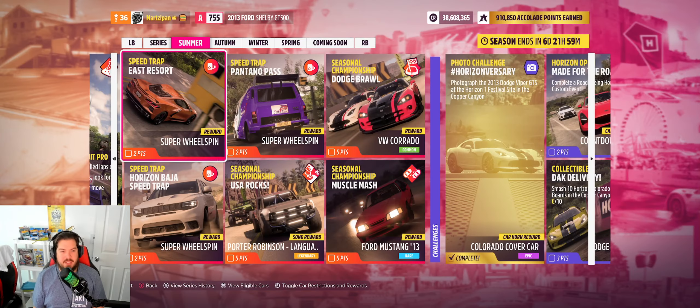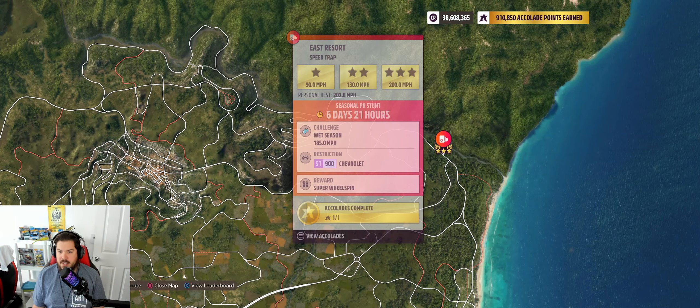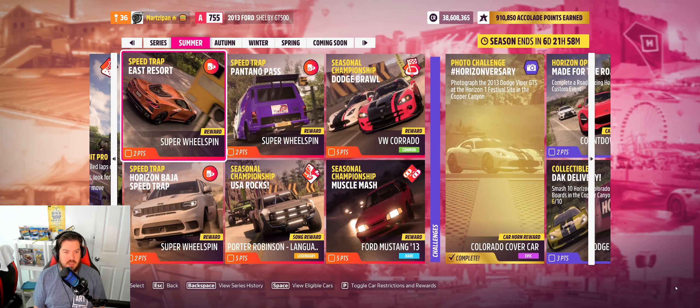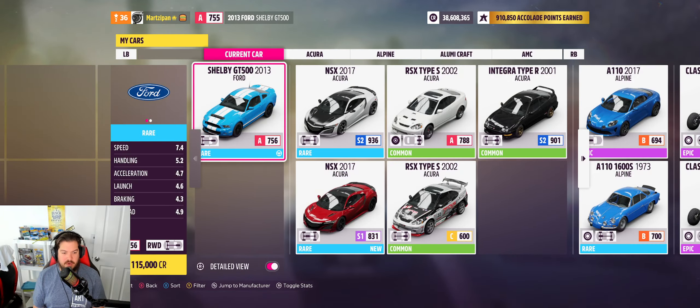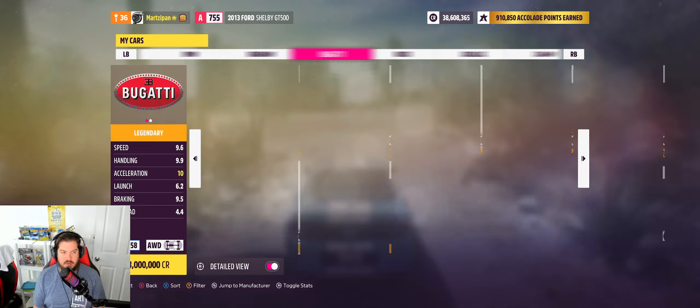Welcome back to the channel and welcome back to the new festival playlist. In this new series we're going to be doing the PR stunts — all speed traps — three of them in this video. So let's start with the first one. Looks like we need a Chevrolet S1900, and it's at the top right corner of the map, so I need to get out of here and get that S1900 Chevy.